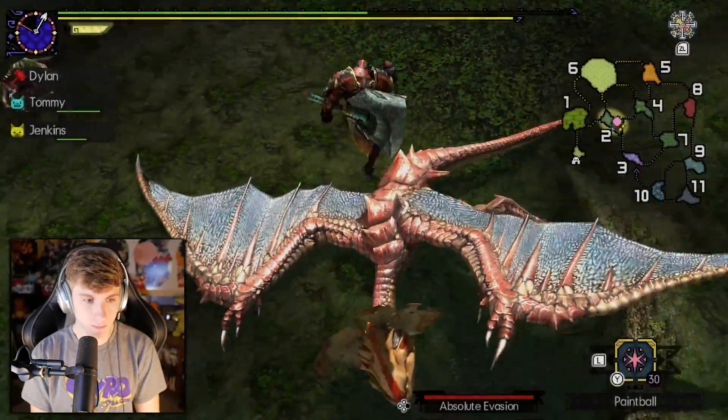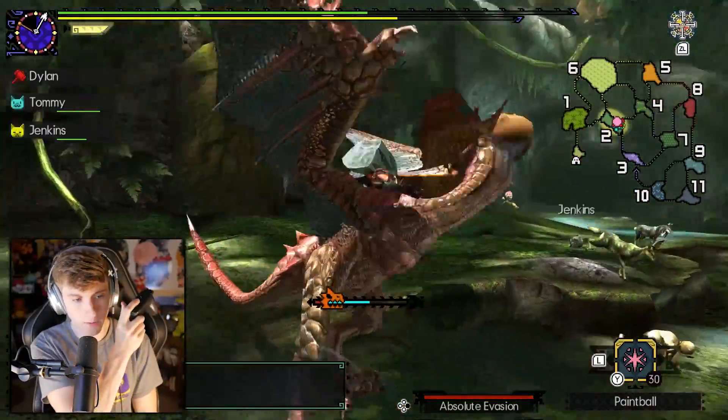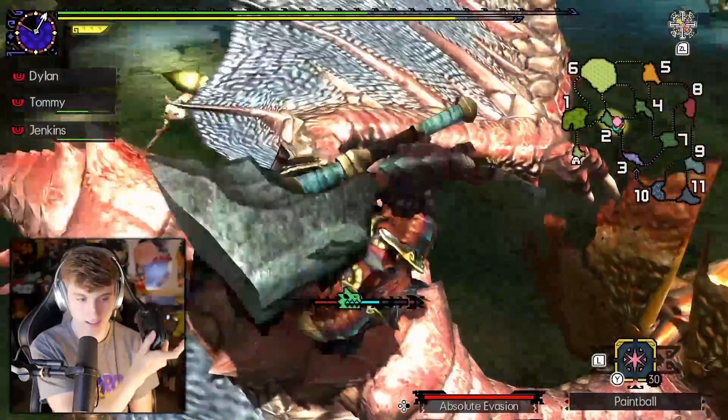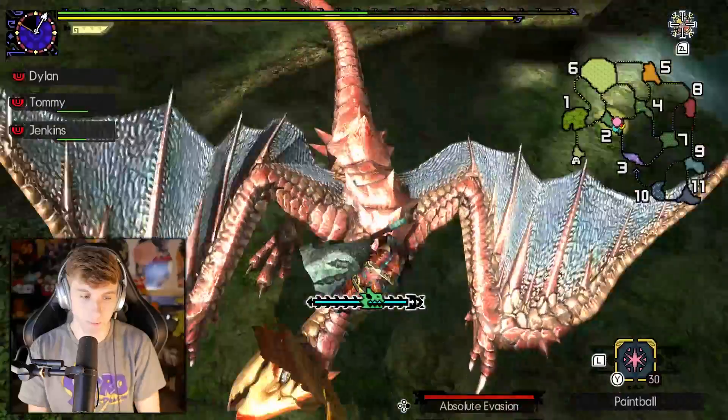We got the mount off and now I should be able to daze him again. For mounting, whenever he goes crazy and it's red, just hold hard, then it's going to be green. You can pretty much get used to it and then you just attack — that's really all you do. You want the meter to fully fill up, and I'm going to be able to finish him.